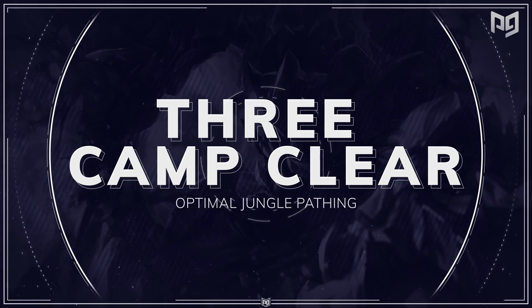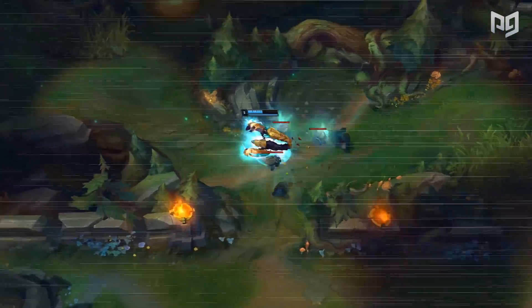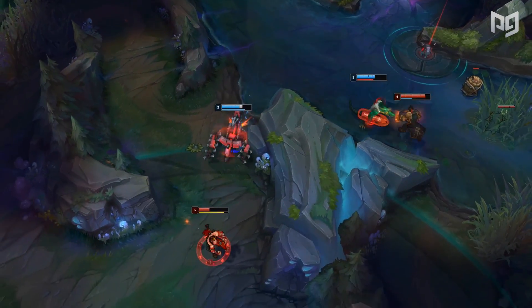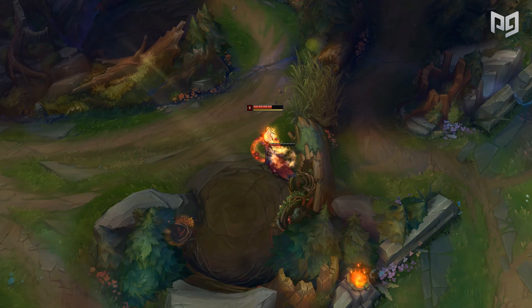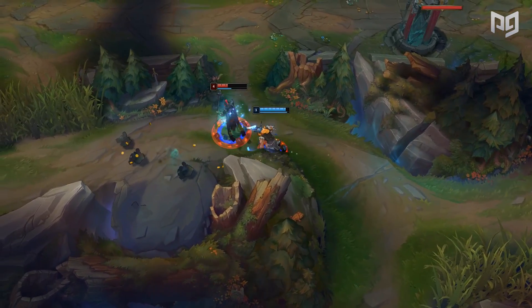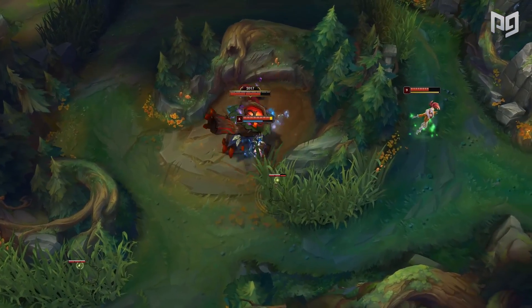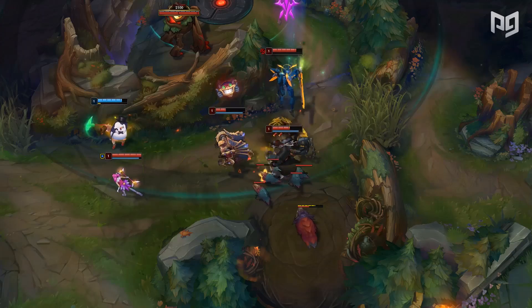Next up is the 3-camp clear. This route allows you to reach level 3 off of only 3 camps. Junglers who clear quickly, handle Krugs and Raptors well, or those who want an early recall for Predator boots can take advantage of this. The best part is there's a lot of versatility, and you're clearing Krugs and Raptors, the two highest value camps in the jungle. Pros: it's the fastest way to hit level 3, you get a ton of XP without wasting time on a gank, and you can transition into either a gank, a reset, or a full clear. It's also a good way to get Boots of Speed quickly for Predator. The main cons are that not every jungler can do this route effectively, and you expose the other side of your jungle — but neither con is particularly significant.